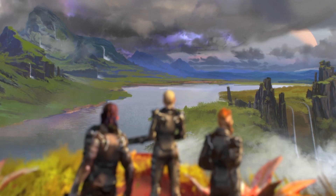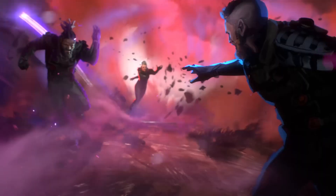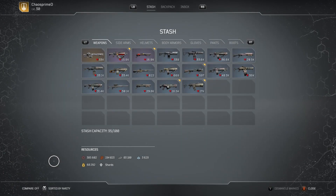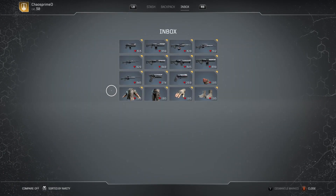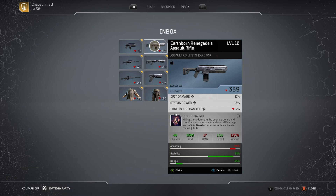Why is this assault rifle so good? It comes with the Bone Shrapnel mod, which basically means that it inflicts bleed every second. This is an amazing weapon. Yes, it has one mod, but you can increase the rarity as you go along, and at that point when you increase the rarity, it will allow you to have two mods. Because Bone Shrapnel is such a good mod, the second mod slot opens up for you to replace with anything you want.